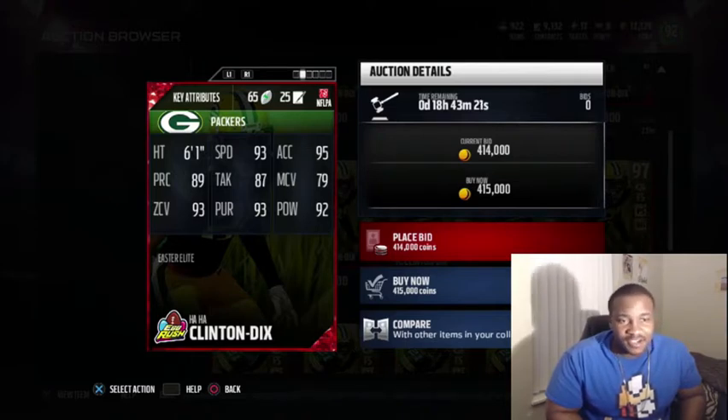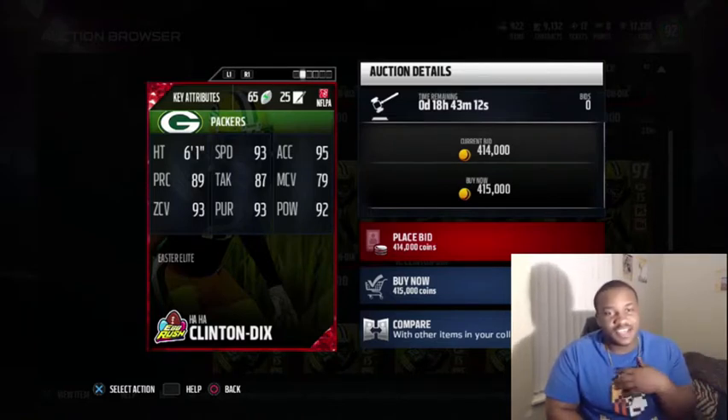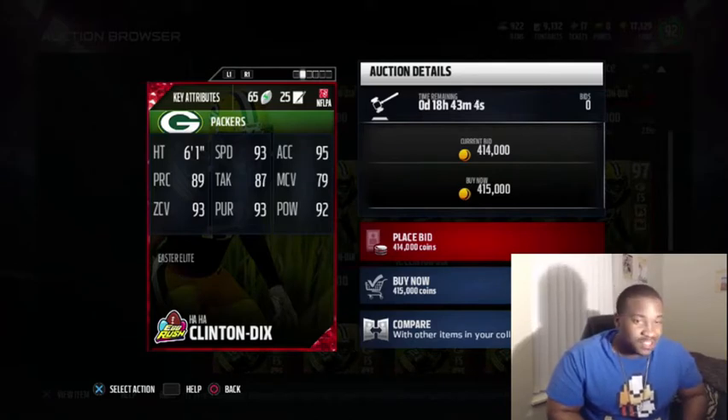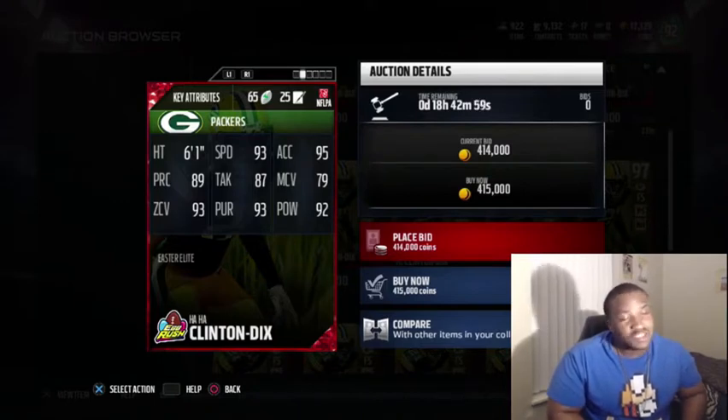The play recognition at 89 is pretty good — I like to give players 90 and above play recognition, but 89 works. Hit power at 92 is really good, and he's fast — 95 acceleration with 93 speed, oh my god. He can definitely be a user pick.